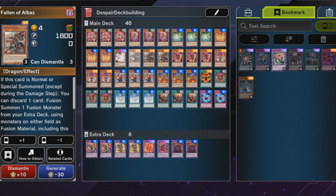Fallen of Albus is a great card — it's like a miniature Super Poly, but a lot worse because you still have to use your own resources: discard a card, use this card on your field, and you can only use one opponent's monster. Your opponent can also respond to it, unlike Super Poly. But it opens up certain combos and it's fine.